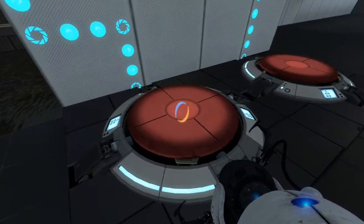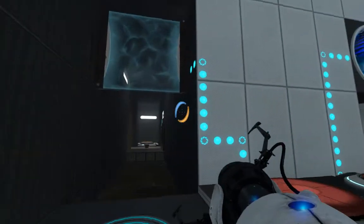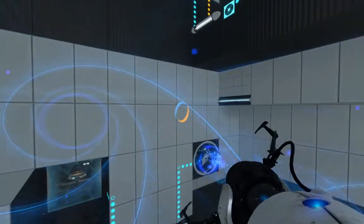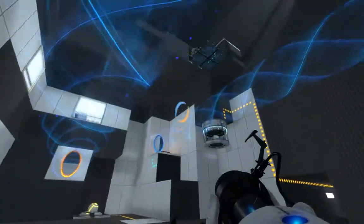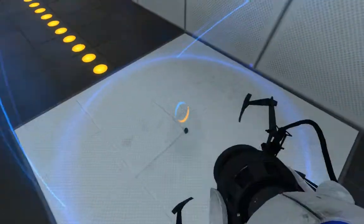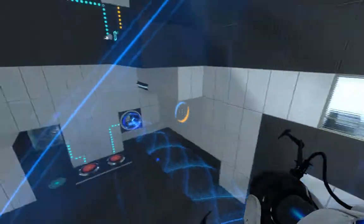So there are three things that need to happen: activate the flip panel, deactivate the grill, and press the safety cube button. That means we need a cube here and a cube there at the same time, so there's an additional cube we're going to try and get. I probably spent a little more time explaining that than I should have, but it's okay. We're going to go back up this way.